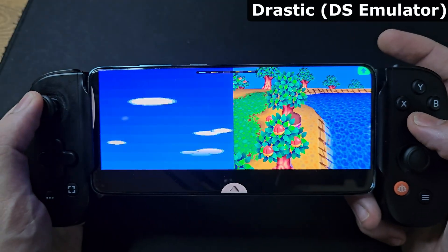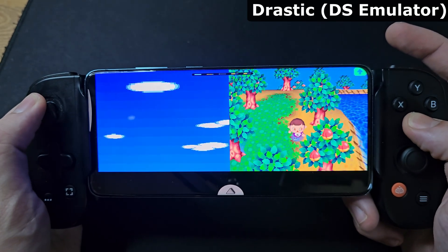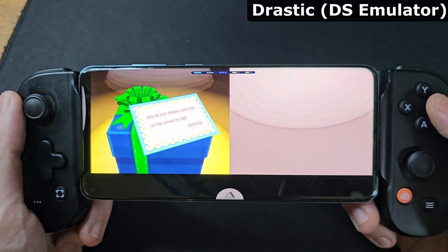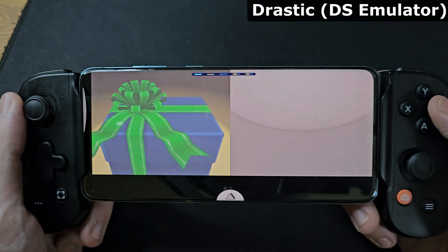Starting off emulation with the easier stuff, we're using Drastic, one of the best DS emulators on Android. I didn't upscale my games in this test, but the CPU and GPU still have some juice to spare for an extra boost. The DS is pretty old by now, so you can expect to play any game and even max out the upscaling up to four times if you wanted.